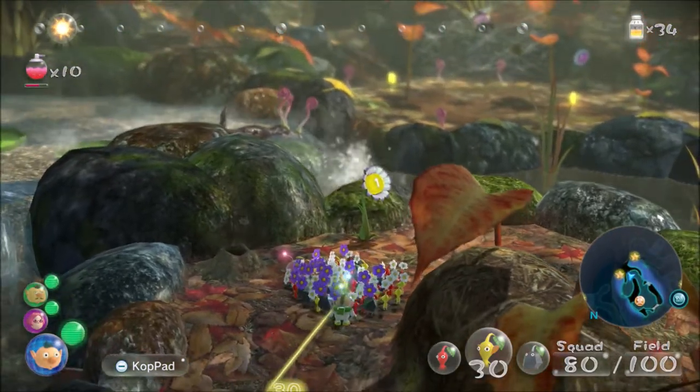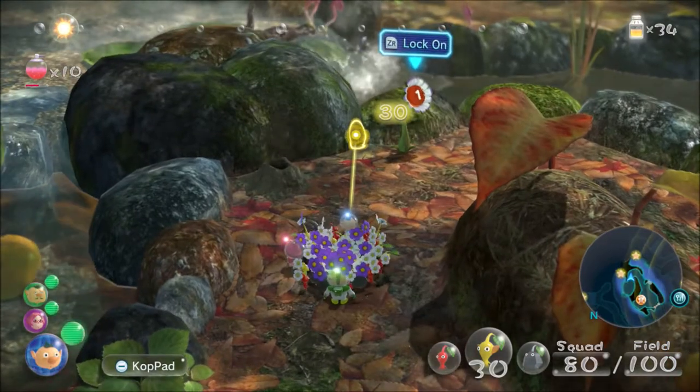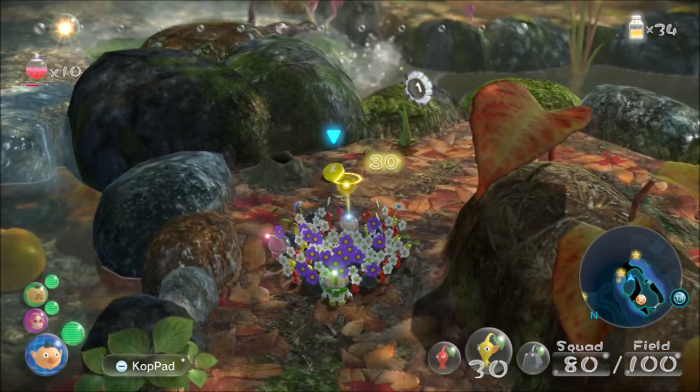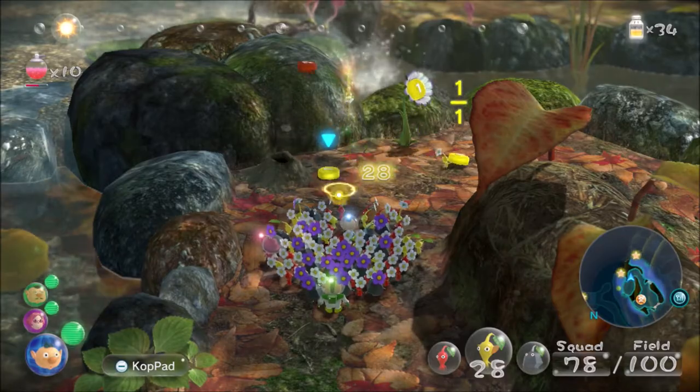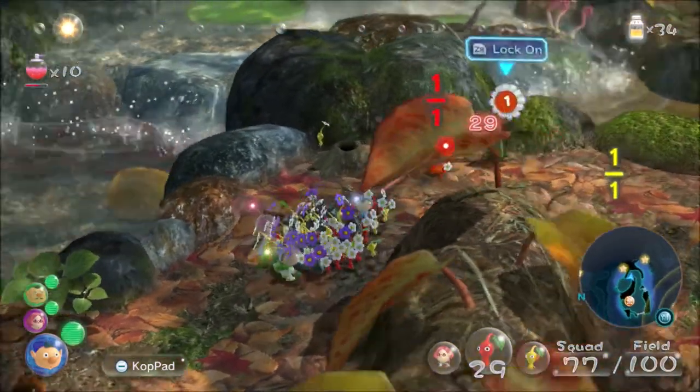To the left there's an orange in the water — you might be able to see it — so we'll be able to get that once we have blue Pikmin. Today we're going to be getting six or seven fruits, so that'll be interesting and I'll talk you through them as we get them.